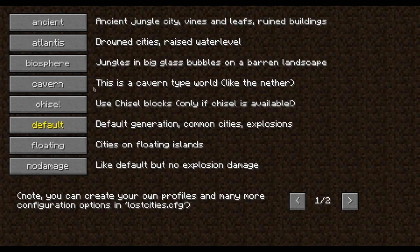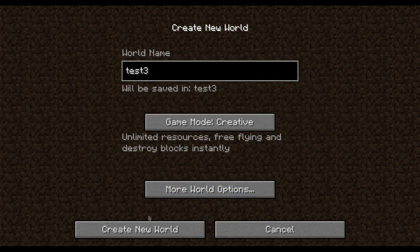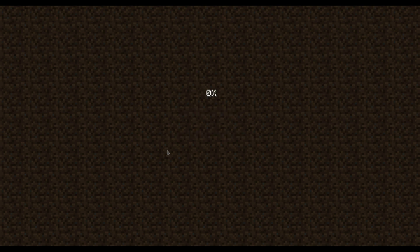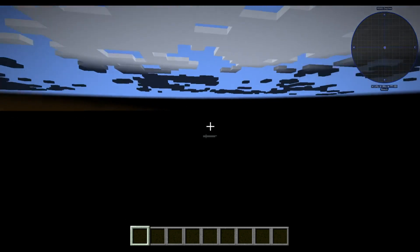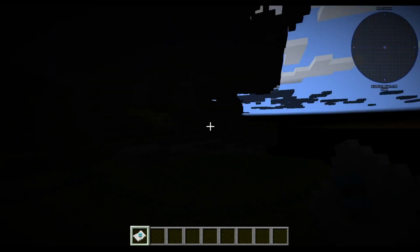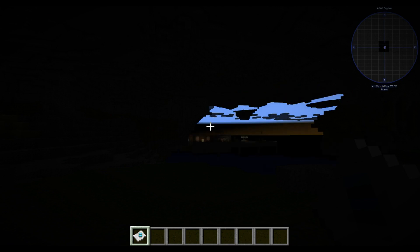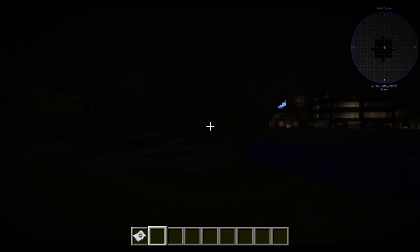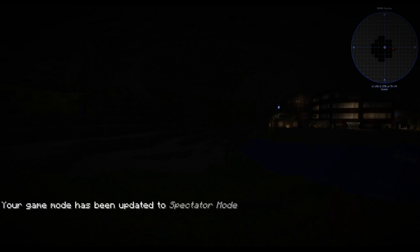Another new world type is Cavern. This world is a bit like the Nether — it goes up to height 128 and it's mostly pitch dark. The world is still generating and of course there's lots of stuff falling down. This will be a tough one to start in. Everything is present — in principle you can survive here — but it's dark and mobs will spawn immediately.